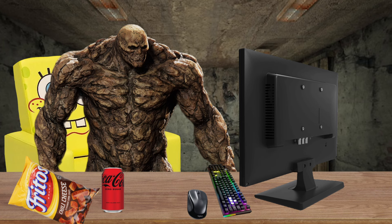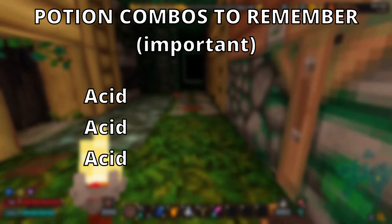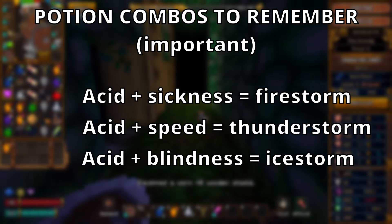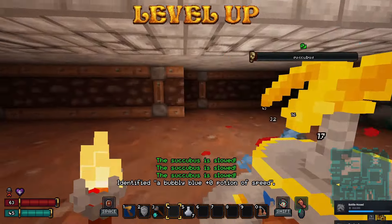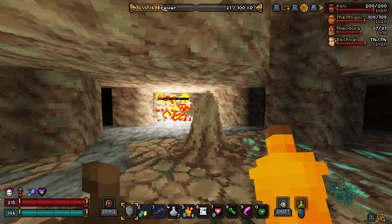So how do you know what potion combinations make what results? You don't — but I do, and I'm going to teach you. The most important three combos you should remember all involve acid as your base. Combine it with either sickness, speed, or blindness, and you will create firestorm, thunderstorm, and ice storm potions respectively. These are some of the most powerful weapons in the game when created by a max level brewer. They do massive damage to single targets, but also have an AoE, doing some damage to enemies around your target. These are even good against cockatrices. As you can see from this footage, I had several blessed firestorm potions and they were shredding him.